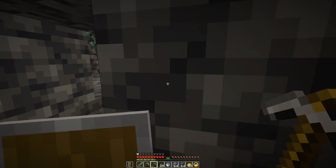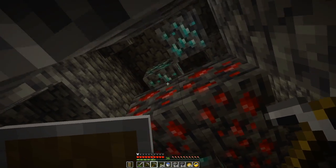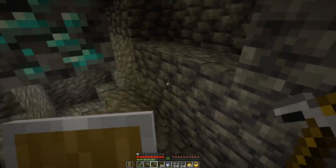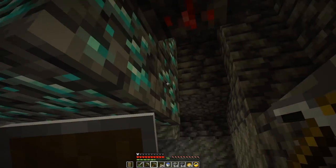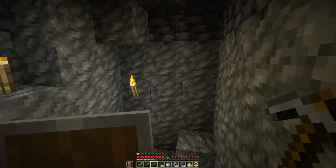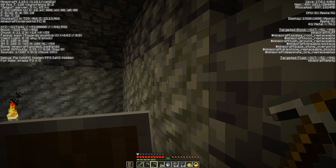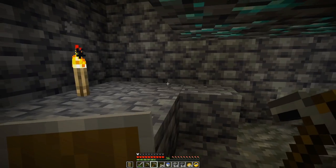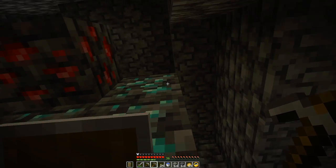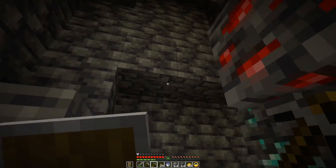We are down here in the mines, and I wanted to show you something. I found this — it was pretty crazy. I think I mentioned this last time, but it definitely seems to be something somewhat true: if you find this tough stuff underground — and I'm way down, below y0, at y-53, in Minecraft 1.18.1 — and you find a vein of something inside some tuff, dig around, because there's likely to be others nearby.